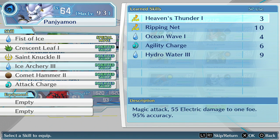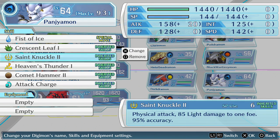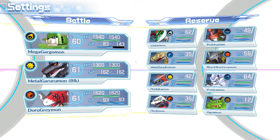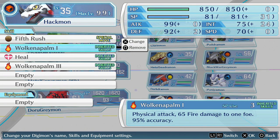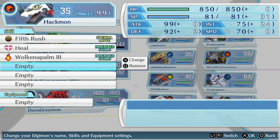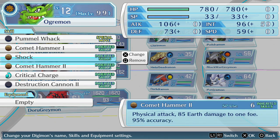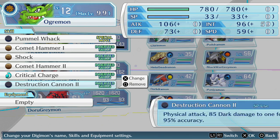I could have both. He could have five different types of attacks. Nice. He doesn't have anything — that's kind of sad, actually. Wow, he's got a lot. Comet Hammer — let's get the three in there.